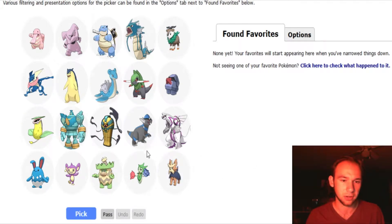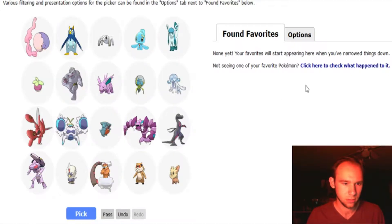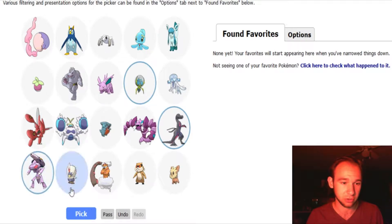So for this one I'm going to go Rampardos because I do love Rampardos. I really like Gyarados as well, so we'll go with that. I really like Salazzle a lot, and I really like Dewpider — Dewpider is really cute. And Genesect is always really cool.